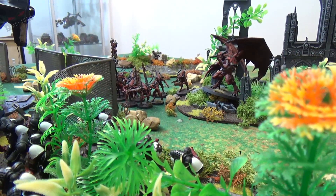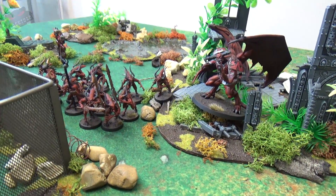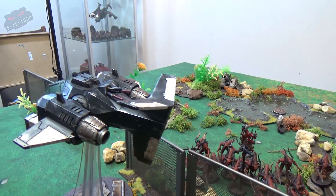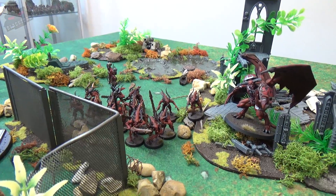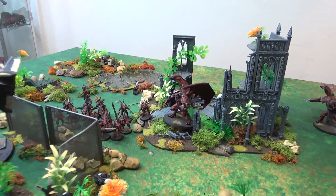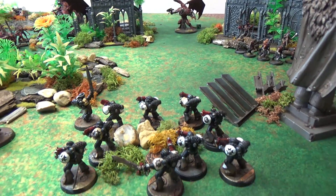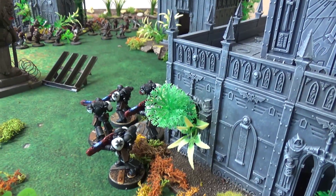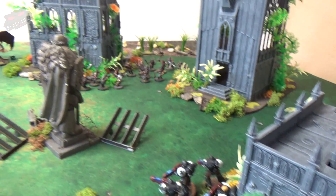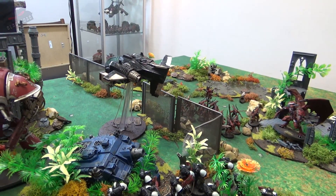Templars turn two shooting ends: the bolters answered the call against the Bloodletters, cutting down 16 of them, with the flyer's assault cannons helping finish off the last few in that squad, though 14 still remain. The Storm Talon fired at the Knight but inflicted no damage. The Bloodcrushers were eliminated through bolt fire and backup plasma from the Hellblasters. The crowd is thinned again, but victory is still far off.